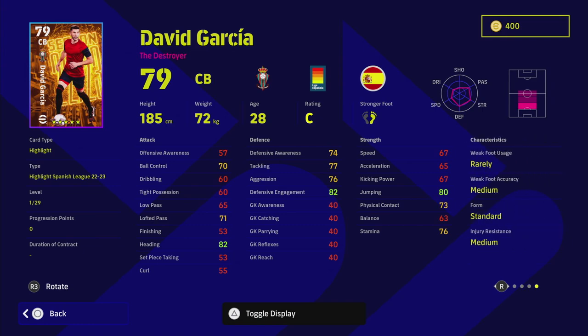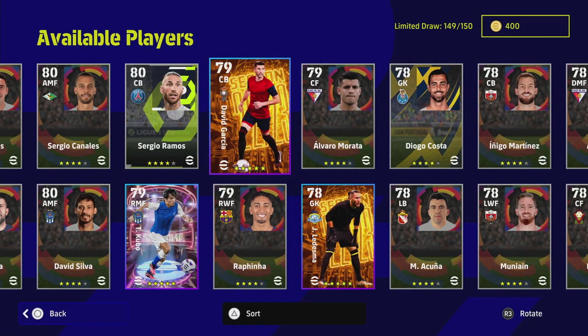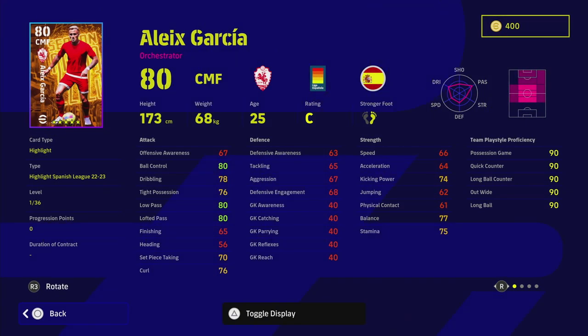Garcia as a center back is not bad, but because you've got Rudiger in there who pretty much has everything, this guy doesn't really compete. The issue with this destroyer is a lack of acceleration. When the AI are controlling them, you're better off having a center back with acceleration past the 73–74 mark. Even Araujo's standard card has that. Center backs like Ramos as an extra have acceleration issues too.